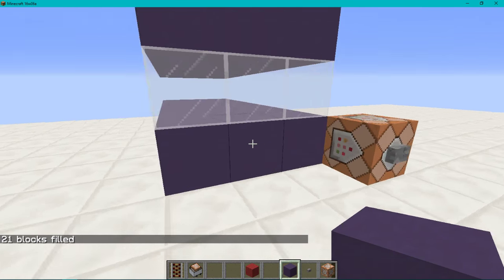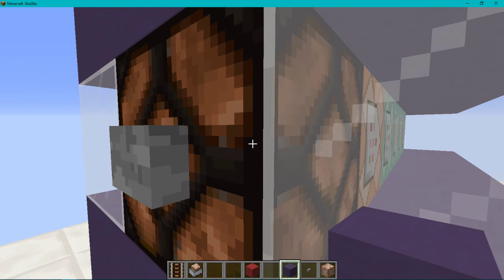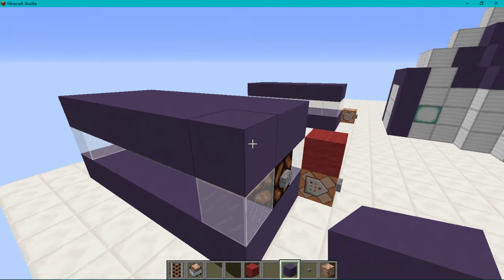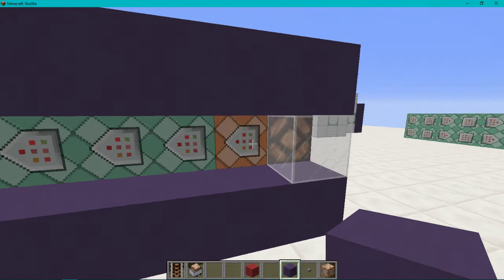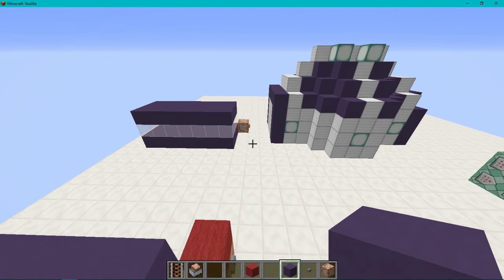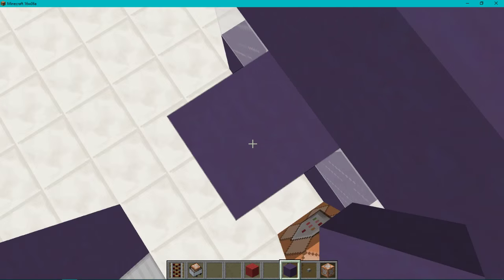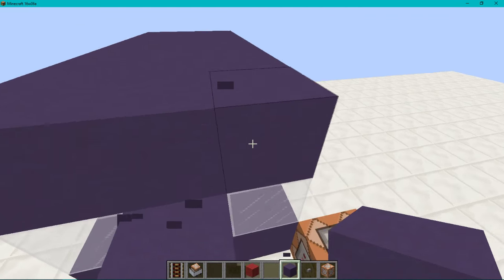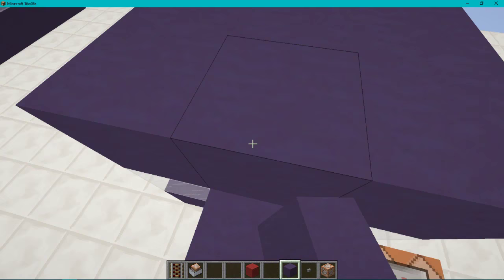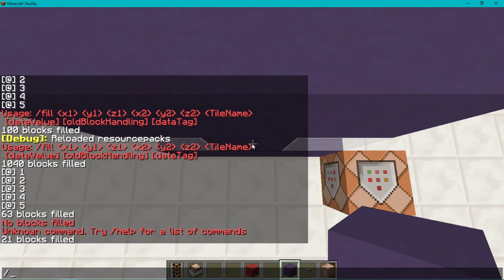That's all the filling we need to do. Now we're going to move on to set block. We need to set block a button, set block a redstone lamp, then do our initial commands, and then move on to our command blocks. Let's place a block here and figure out what data value we need for the button.